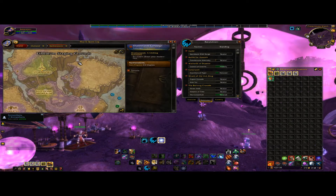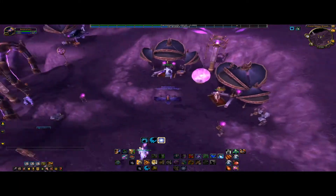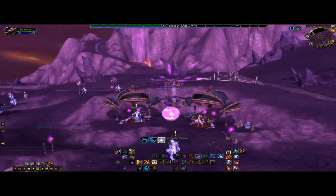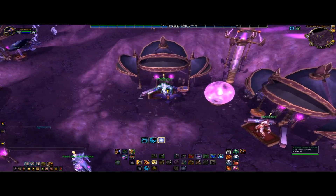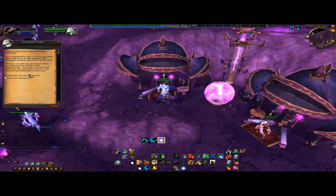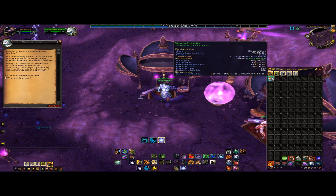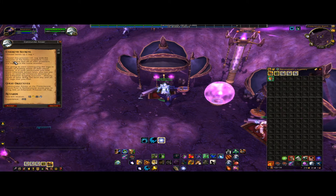When you are a Revered, get up to this camp in Netherstorm, Outland — up here. There's a lot of quests. You only want to take the 2 quests Commander Amir gives you. Of course, I'm done with those quests, so what you need to do is just do those 2 questlines. It takes between 10 and 15 minutes until you get to the Ethereum Secrets quest.